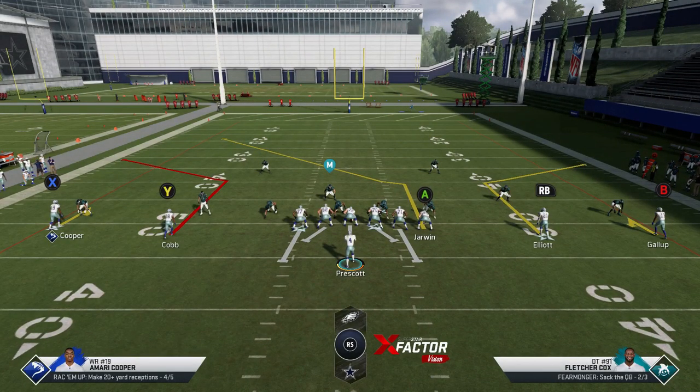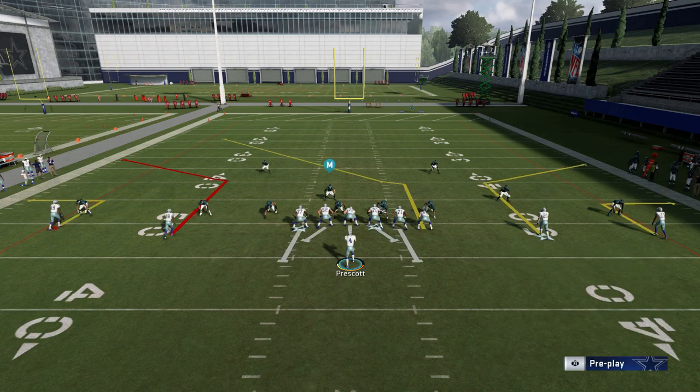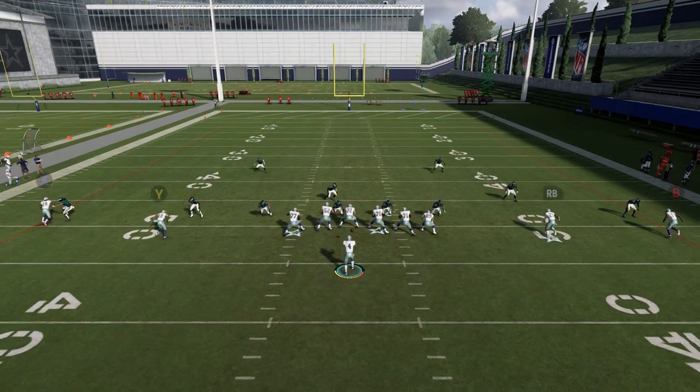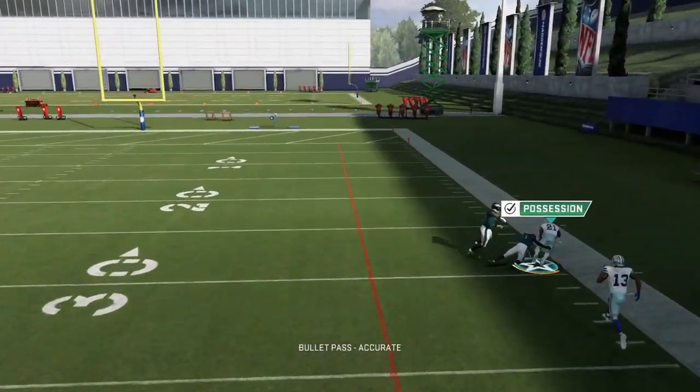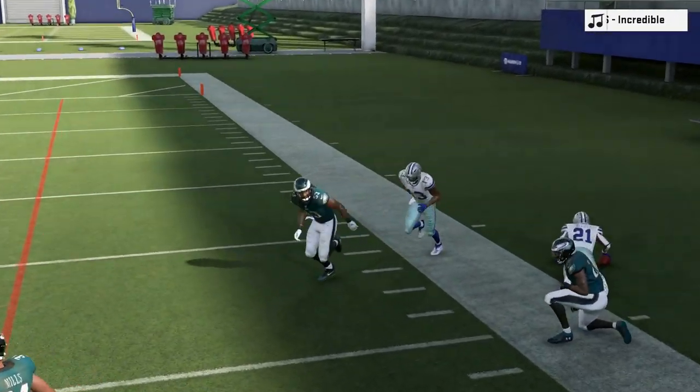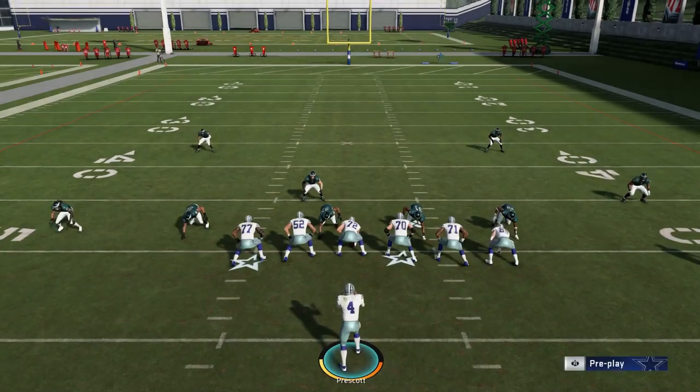These corner routes are obviously gonna be pretty good against man coverages as well. In that scenario, if you're getting a man blitz, you can block the tight end. But the RB route and the Y route are gonna be good man beaters — if you throw it in the break, they're gonna be open. So the first couple plays I showed you are pretty much good against the most commonly used defenses in the game.